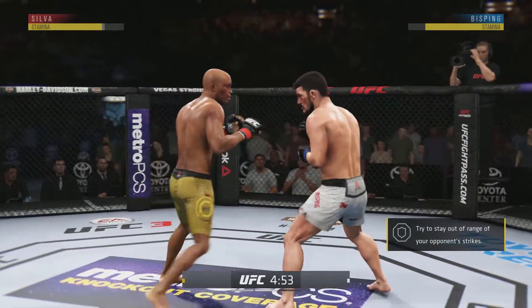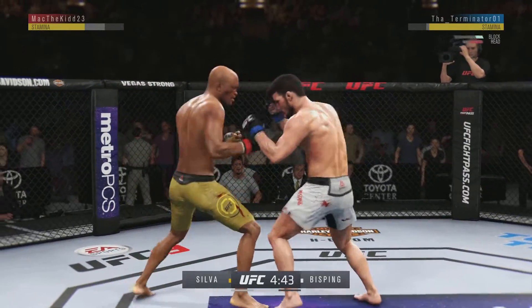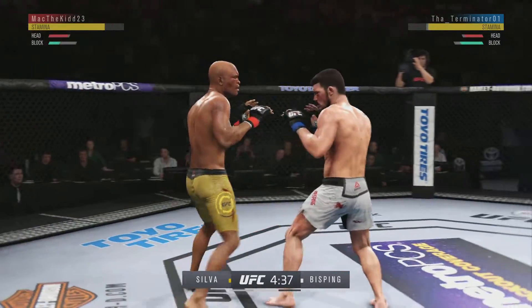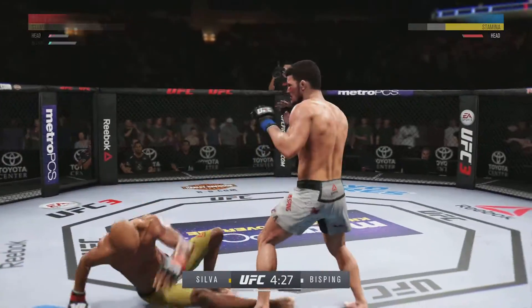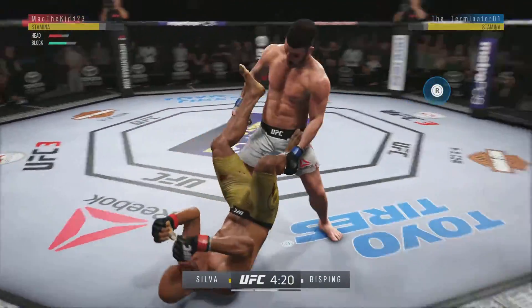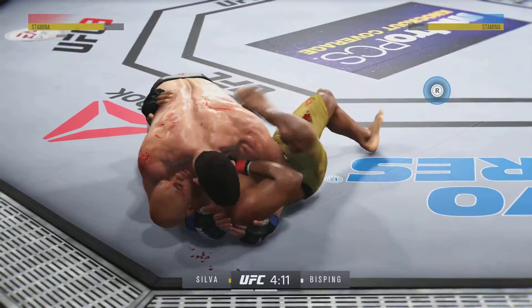Now starting off this round, he might still be hurt. He's going to want to be defensive, move, avoid getting hit, and try to recover. Rocks the shot, tags him. Big elbow! He's got him hurt here. Big shot! Excellent movement on the ground here — constantly moving, constantly staying busy.